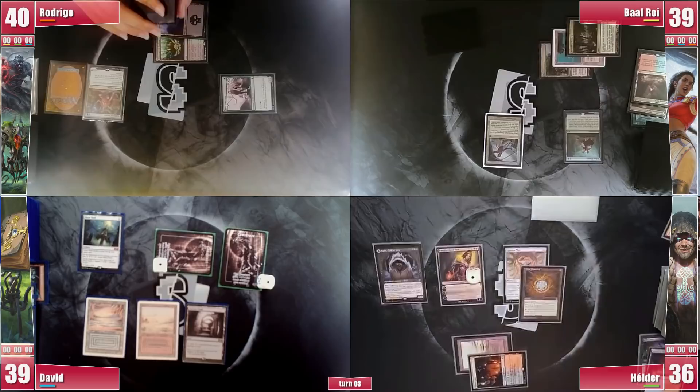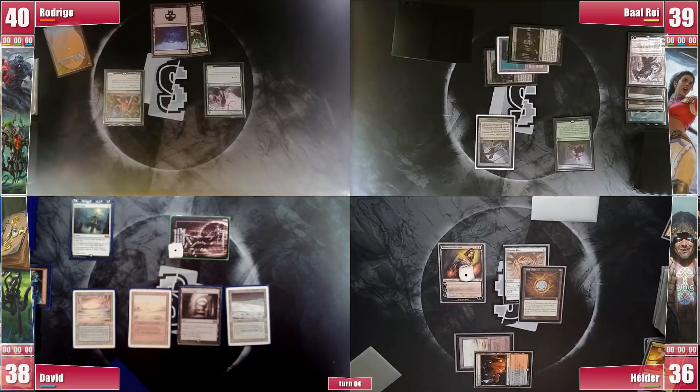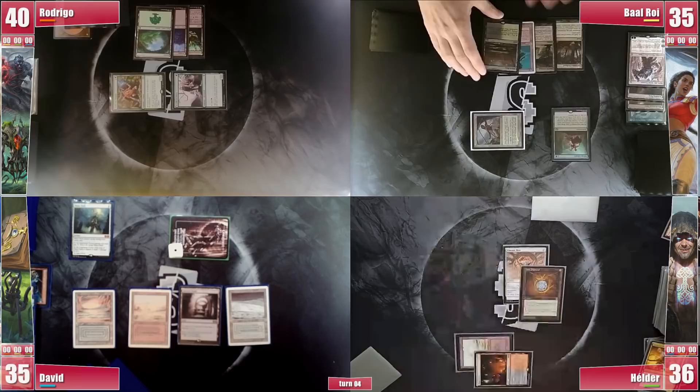Elder upticks Liliana and passes. David gets to his turn and attacks Liliana right away. Elder does block since Valkyrie has no more business being around. David plays an Arid Mesa and cracks it for a Tundra, ending his turn. Rodrigo plays a Forest and, knowing about what's coming, goes to combat, attacking David and passing. Baal's Library triggers and he keeps finding lands, so he keeps one extra card. He attacks Liliana directly and in the second main phase cracks the flats for his Savannah and passes.